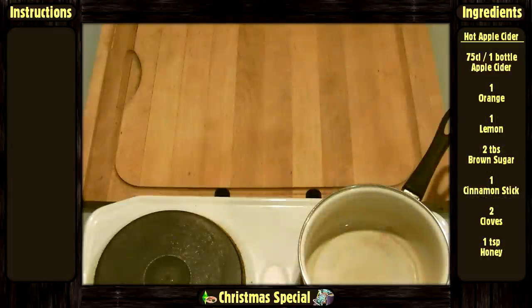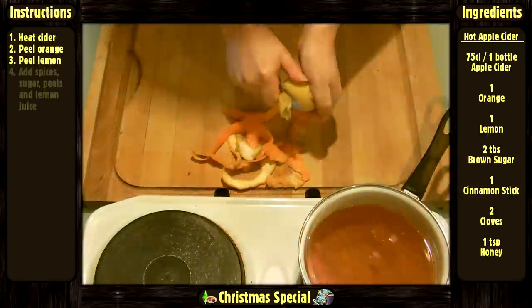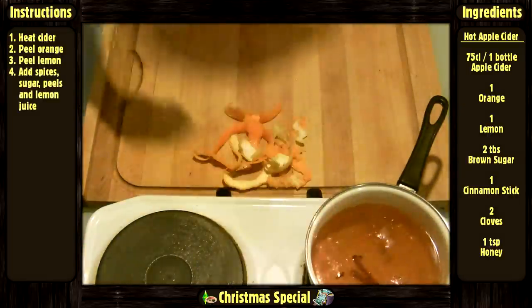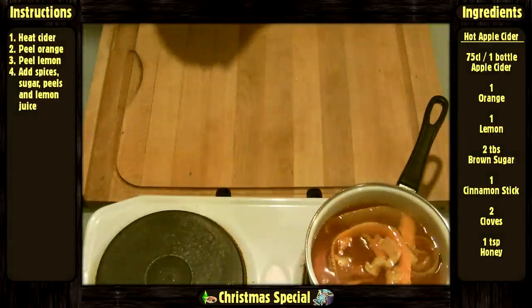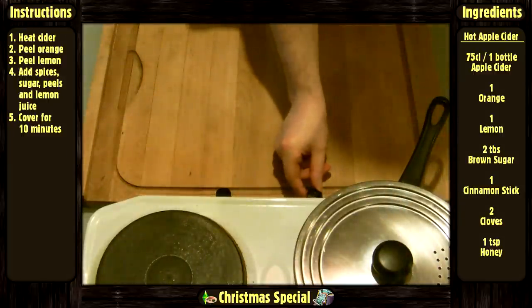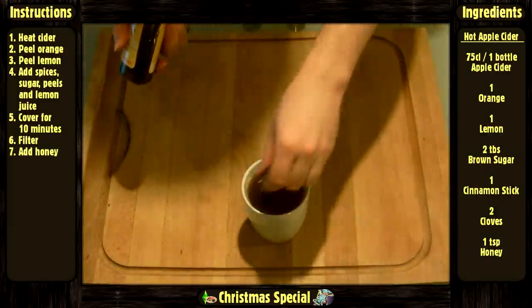And the last recipe — the hot apple cider. Heat up the cider in a pan, peel the orange and lemon. When the cider starts to simmer, add the spices, sugar, peels, and a few drops of lemon juice. Cover and let it infuse for 10 minutes on low heat. Then filter. When a bit colder, add the honey in each mug before serving.